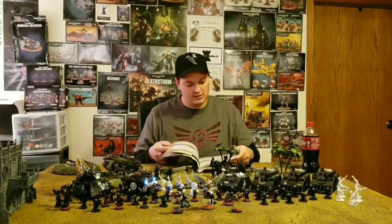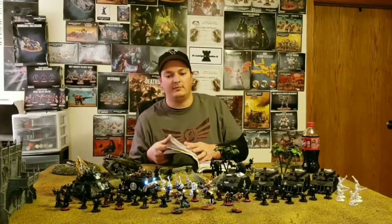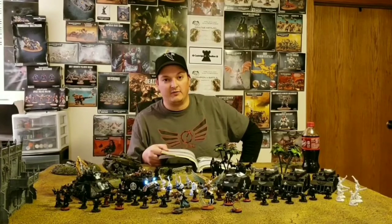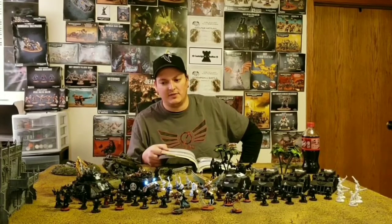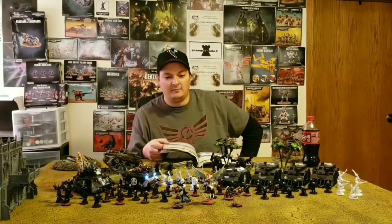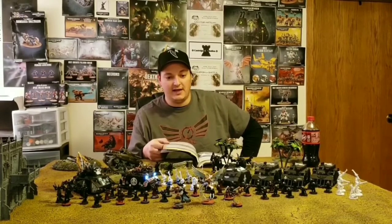You can also use Celestians as bodyguards to keep her from going down quickly. All in all, she's surprisingly strong and surprisingly tough for a model that costs under 80 points. This Canoness is actually in many ways stronger than Celestine and more defensive than Celestine, especially with the changes to Celestine's rules.